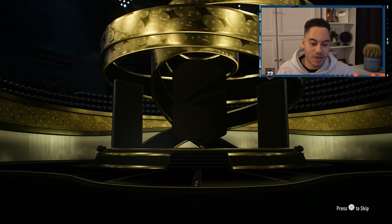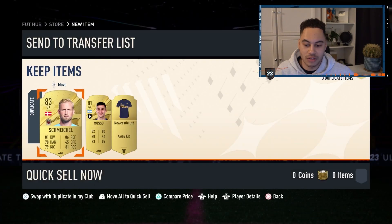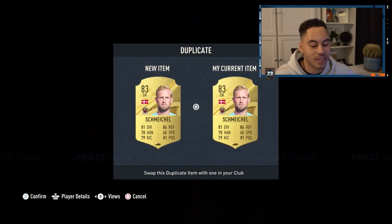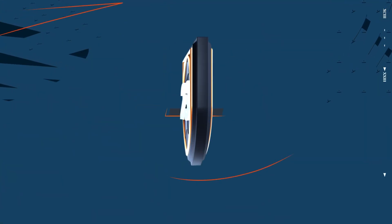Of course we're going to open our pack — a rare gold pack, tradable I believe. Probably not going to get anything good. We'll skip through to see our duplicates and... okay, we get Schmeichel. I can sell him — oh, they're untradable anyway so it doesn't really matter. They're just getting discarded unfortunately.